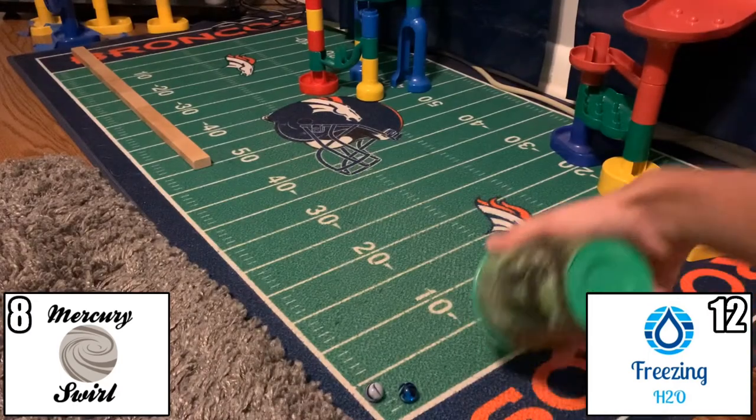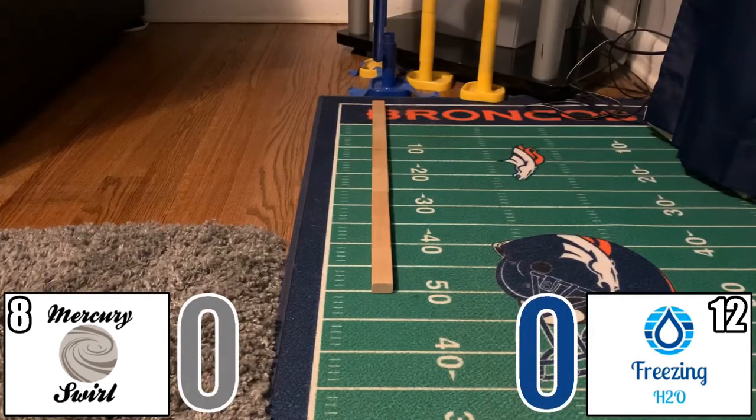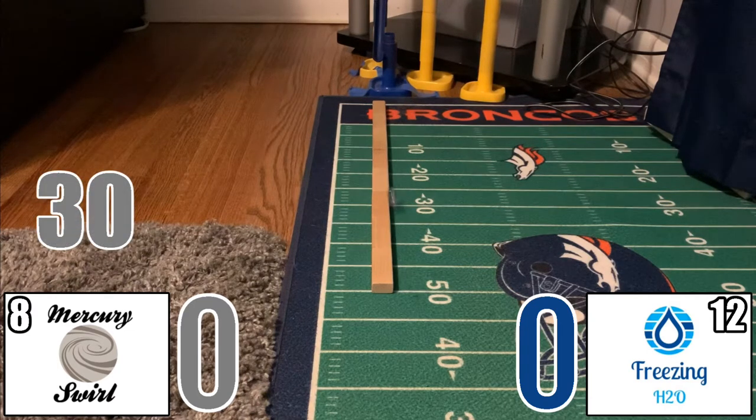Let's begin semifinals game number one right now. We roll a four on the dice roll, so balance jump, timed race, and then maze race will be the order for our first semifinals game. Mercury Swirl will kick us off and he'll get to the 30 to start the balance jump.